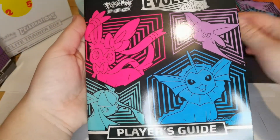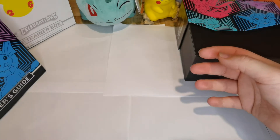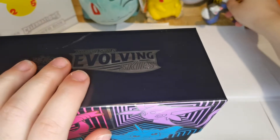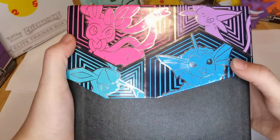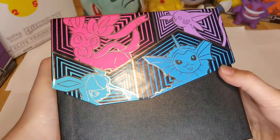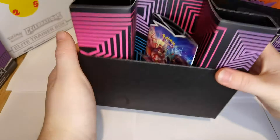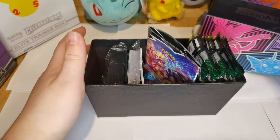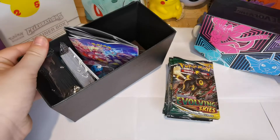Obviously you get the same as you do with a normal ETB — the Player's Guide. I'm still hoping to get a Leafeon, to be honest, because that's all I want is a Leafeon. So there's the box, you've got Sylveon, Glaceon, Vaporeon, and Espeon. There's the lid — let's get this out. My husband bought me this for my Christmas present, I'm still excited. And I'll put the lid there now.